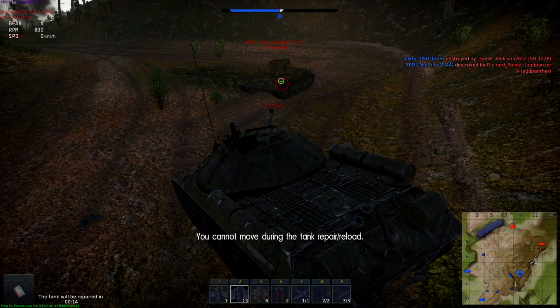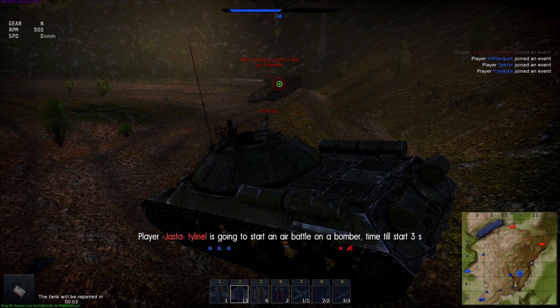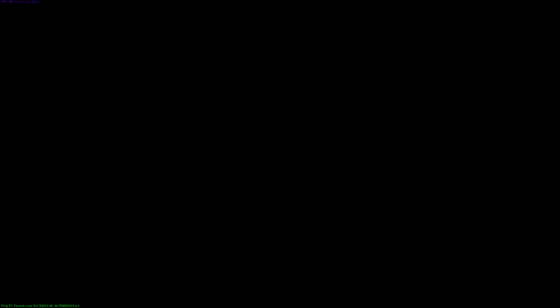So let's try to fake him out — T-44. If we can survive this, I'd be pretty surprised. Suspension damage — we can take that. We got to reload now. We would have had that kill before the round ended, but it just wasn't to be. We got taken out right there by the ISU-122.